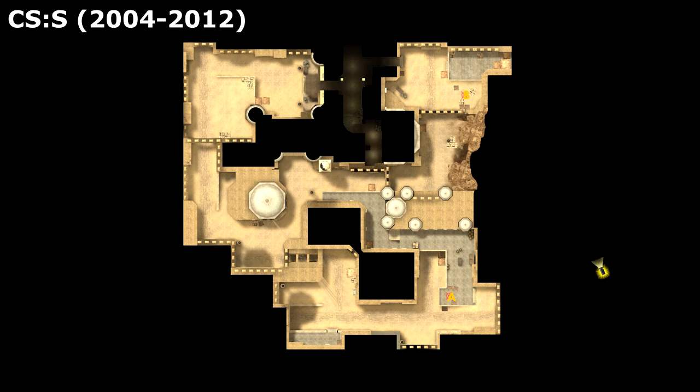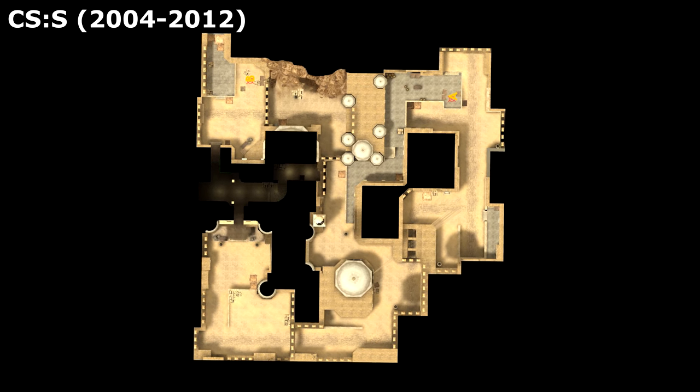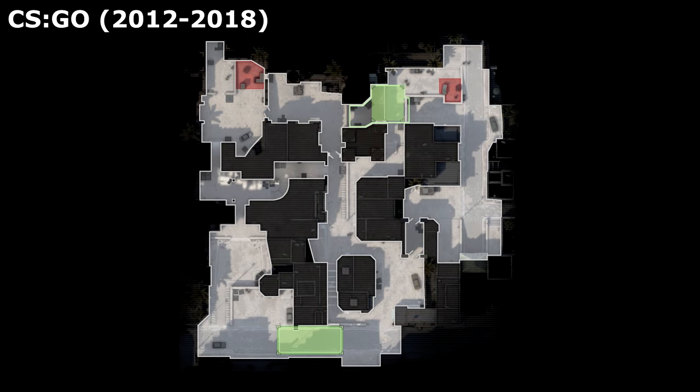The radar overview in Counter-Strike used to be a top-down view of the level, sort of like what you'd see on Google Maps with satellite view enabled, but with all the invisible walls and floating props on display. It was only with CSGO that Valve started bothering to touch it up in Photoshop to make it look a bit prettier, greying out areas to indicate parts of the level underneath others and so on.